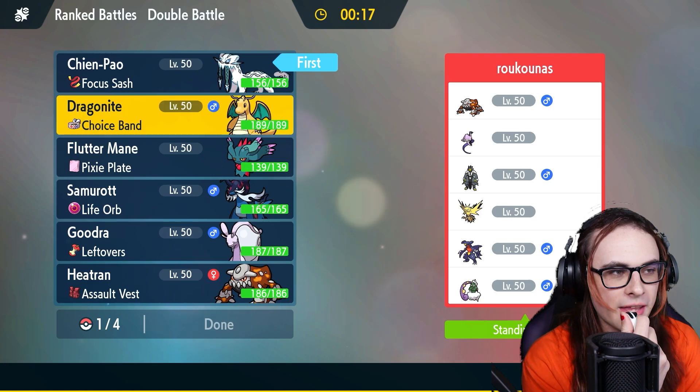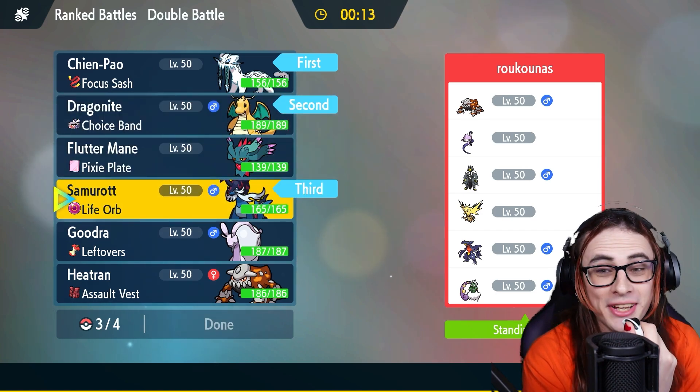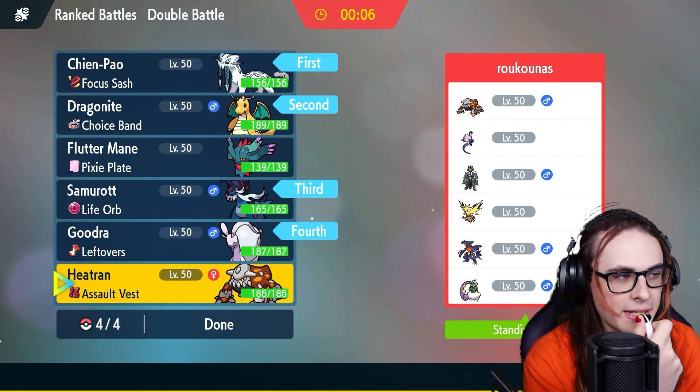I could definitely backline Hisuian Samurott — it's still really good here — but I don't really need it for Ceaseless Edge this game. I kind of like the idea of going with Gouging Fire. It's pretty decent overall and it's kind of hard to break once I get the plus two up.